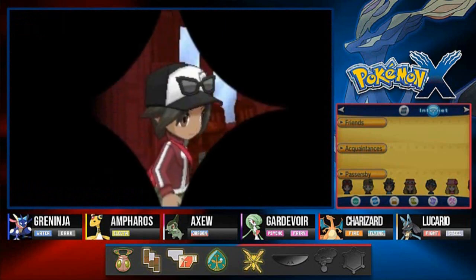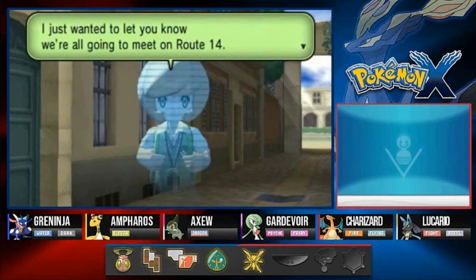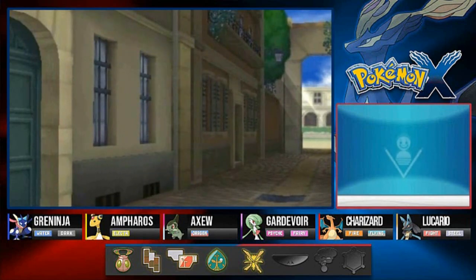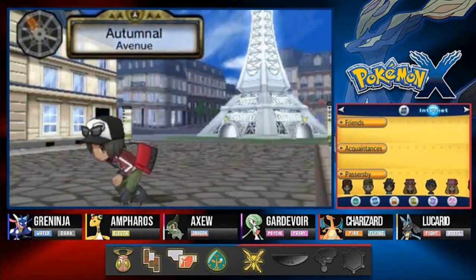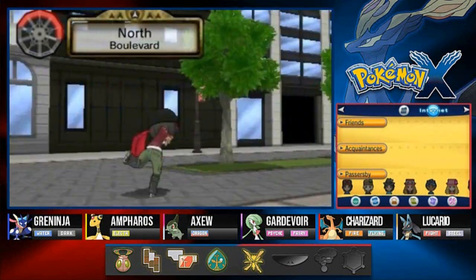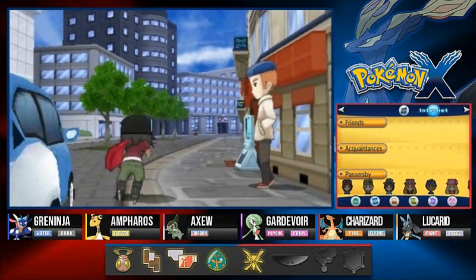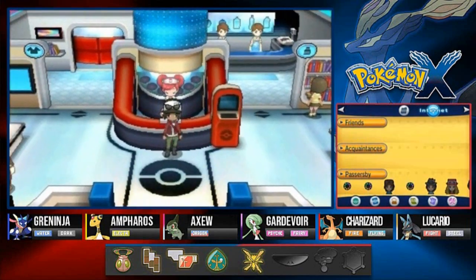Stepping outside, we get another holo clip - it's Trevor! He says: 'Hello, how have you been? I just wanted to let you know we're all going to meet at Route 14, please come join us.' We're in the northernmost region of the city now. In our next episode we're going to be going through a forest with a lot of rain and a lot of Pokemon trainers. It's gonna be fun! Thanks for watching, see you guys next time.